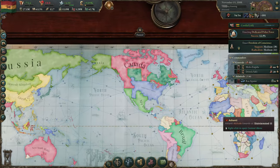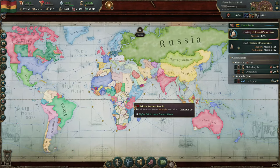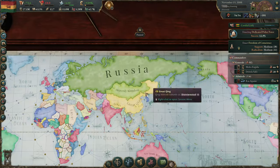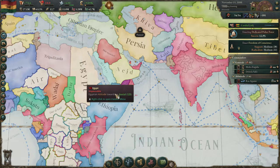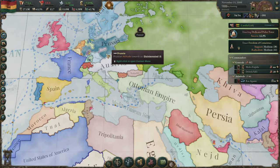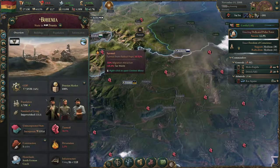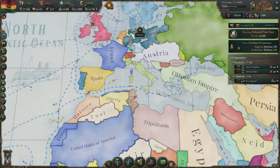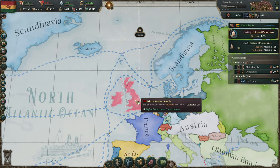That's the most shocking development — including the heavenly kingdom in inner Mongolia still existing in 1888. We also have Prussian Bohemia, but Britain going communist is really the selling point of this whole series, I think.